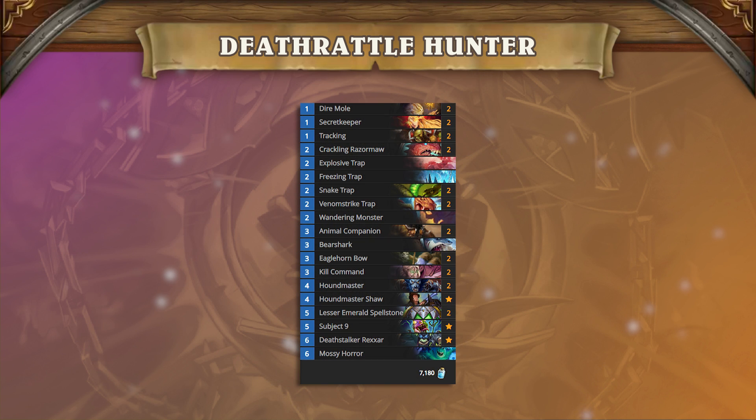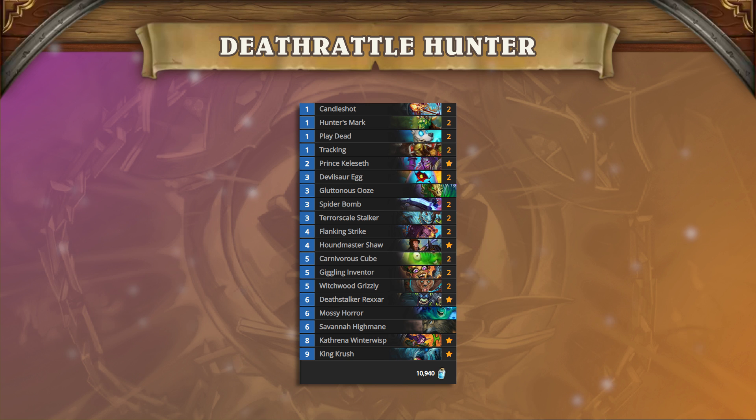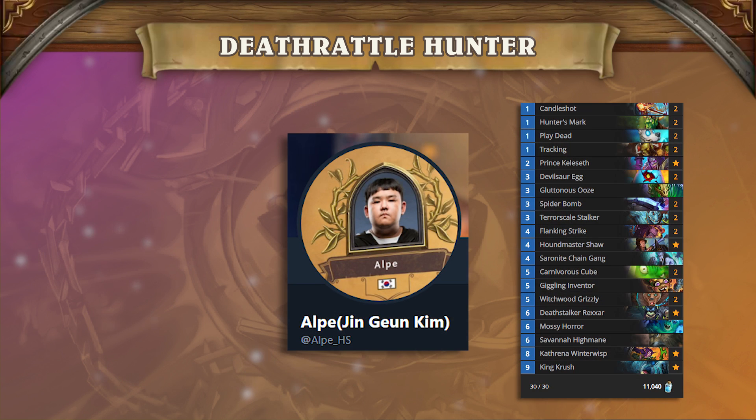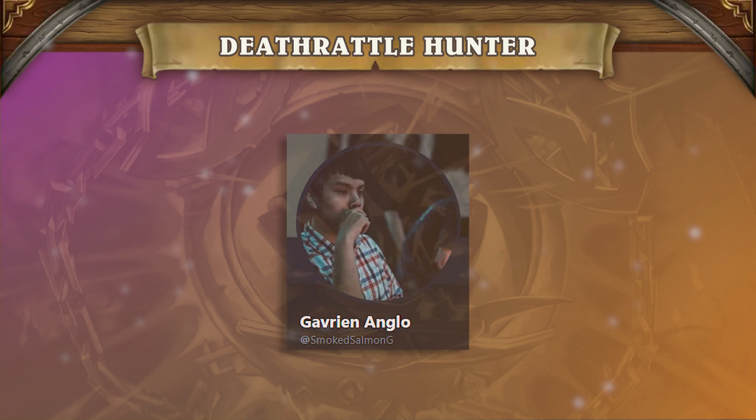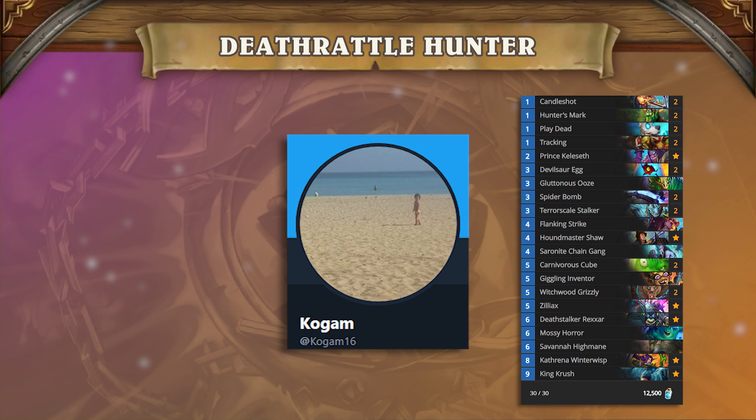While some players have transitioned to a mid-range build of Hunter with a secret package, Deathrattle Hunter is a proven archetype with very strong matchups across the board. Alp brought Deathrattle Hunter in his 8-pack playoff lineup. Smoke Salmon hit rank 4 Legend at the end of August season, and Kogam recently hit top 50 with a similar list, showing the deck has legs going into the September ladder season.